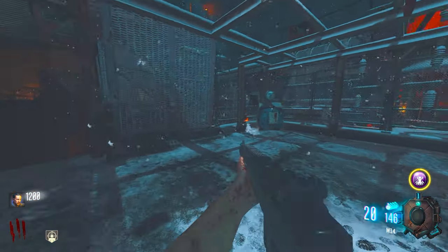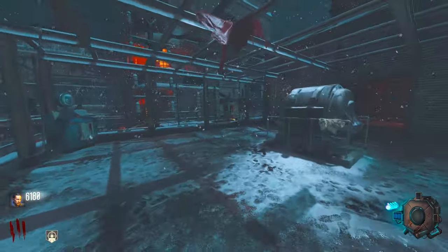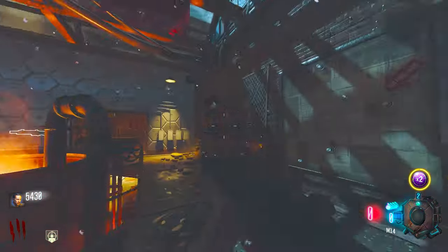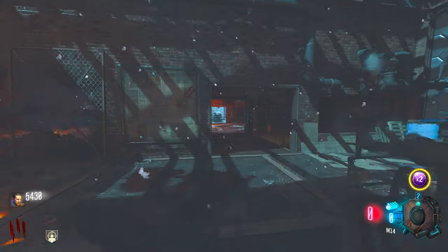I've got loads of ammo in this gun — if I click number three right now, how much money is it actually going to give me? Oh wow, it gave me quite a lot, and now I've just got a Double Points so I can spawn Double Points whenever I want. Before anything else I'm going to do the Pack-a-Punch, but I need to turn the power on first.